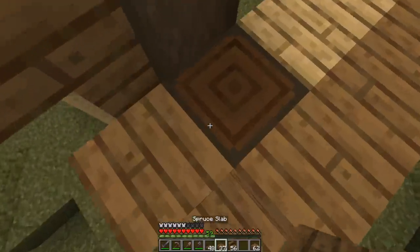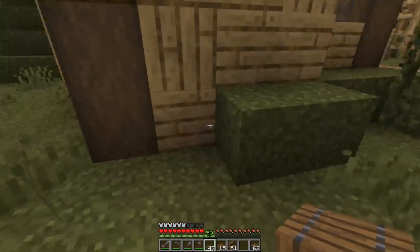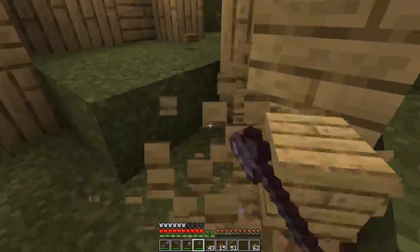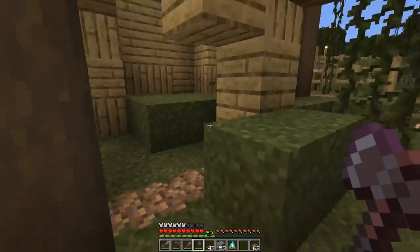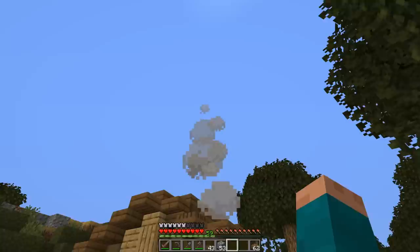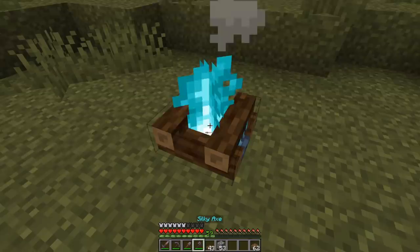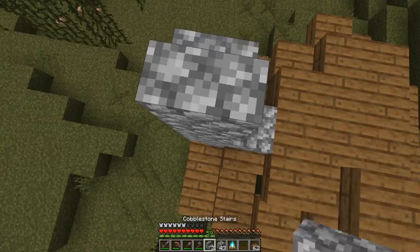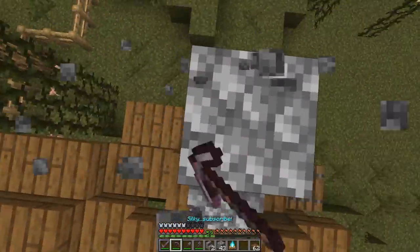Right here we could even have the log sticking out of the roof a little bit — it just feels more broken down, like it isn't supposed to be that way. On the back corner I want to throw in a little cobblestone chimney design sticking out of the top. I've been messing around with the soul fire campfire — it doesn't give off much light but still produces smoke above it, so for chimneys in dim environments it works really well.